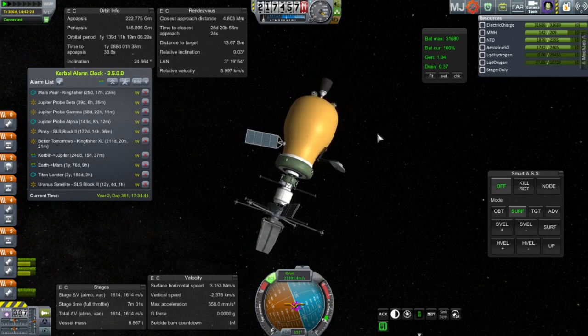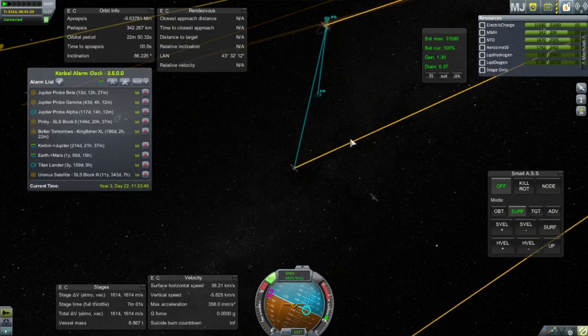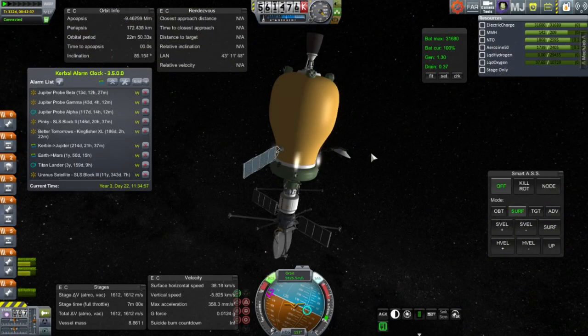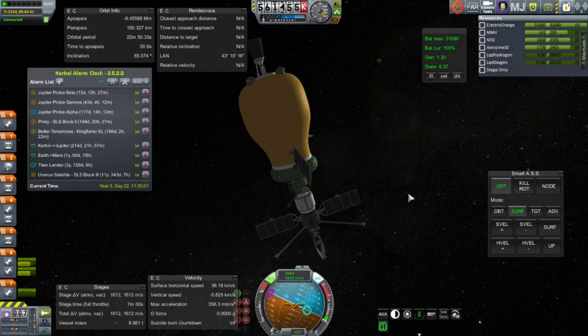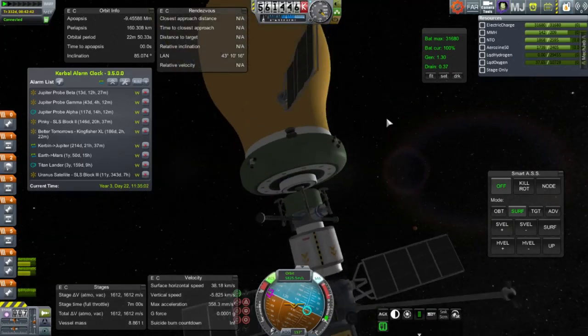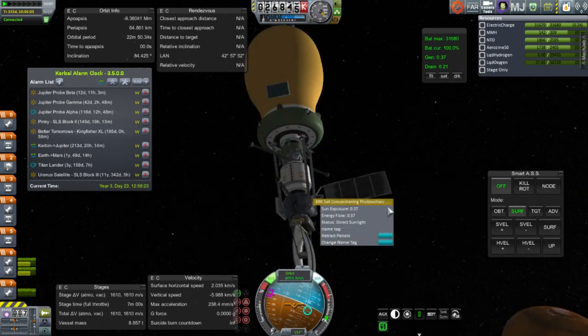Here we have the Mars Pair, which was my own probe. You can see we've got a resource scanner on top, and there was also a blute testing lander — I wanted to see whether a blute would work at Mars — along with surface scanning instruments. Now this is interesting because we have our communication dish on the gourd-like portion. So if we tried to stage here, we would lose communication. That is a problem.